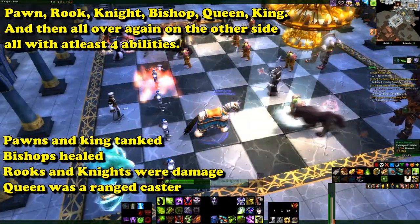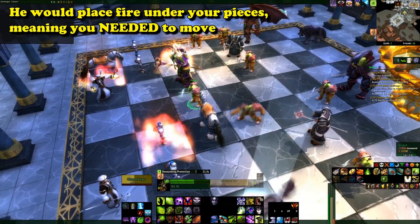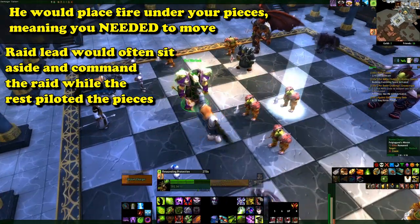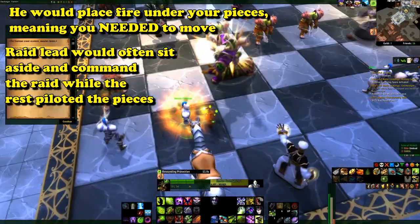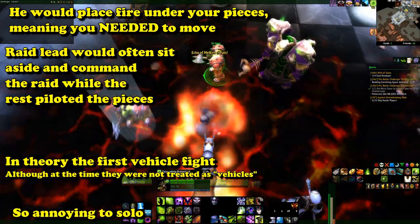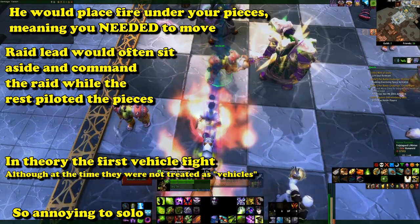Each piece has their own range of abilities, from tanking units, healing units, DPS units, etc. — all with the worry of Medivh cheating, placing fire underneath your units, making it quite the hectic match for players trying to direct a small army of units to protect their king. And since this was introduced in the Burning Crusade, this is in theory the first vehicle fight ever introduced in WoW, and is a huge pain to solo for anyone who tries to run through the old version of Karazhan.